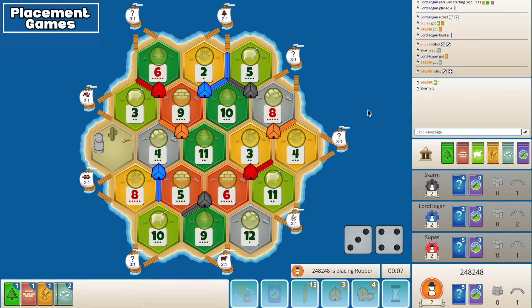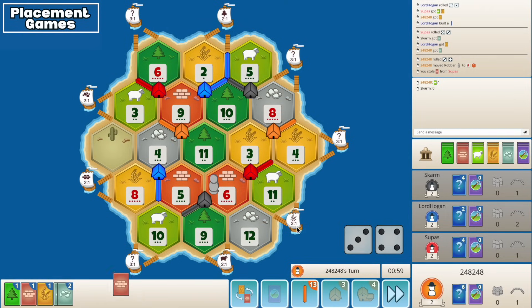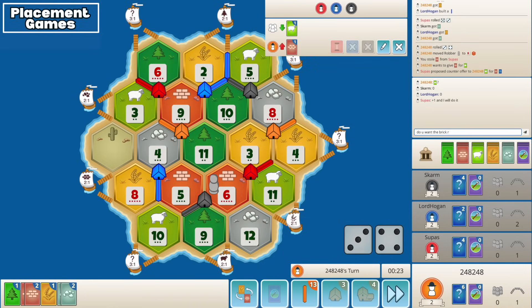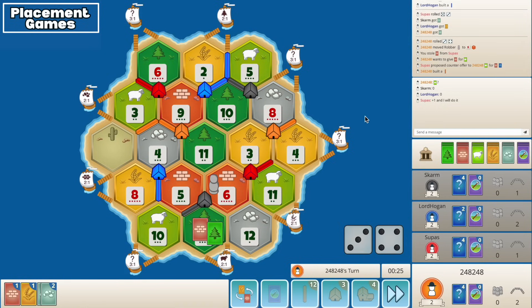Red has the sheep. Okay we'll hit 6 - I gotta rob red here for the sheep. Brick - damn, that's the worst one. We'll see if we can get it for his counter, plus 1 and I'll do it. Do we grab the 3 to 1 first? Nah, I think we're just gonna run for the sheep first.